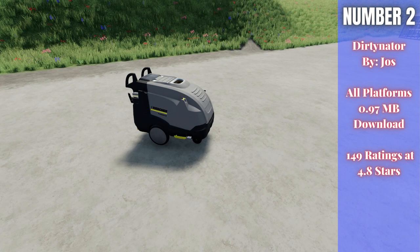It's not maybe the most practical thing to have on the farm, but it's pretty cool — kind of silly, but I love it. Well done, Yas. You'll find it in the same place as the power washer, just scroll down a little further. There you go — the Dirtinator.